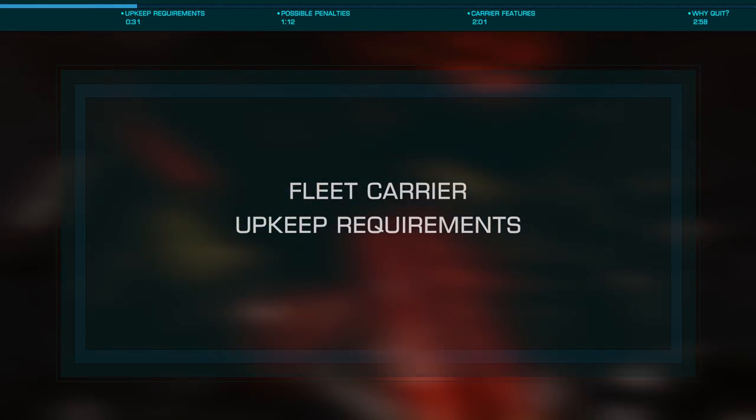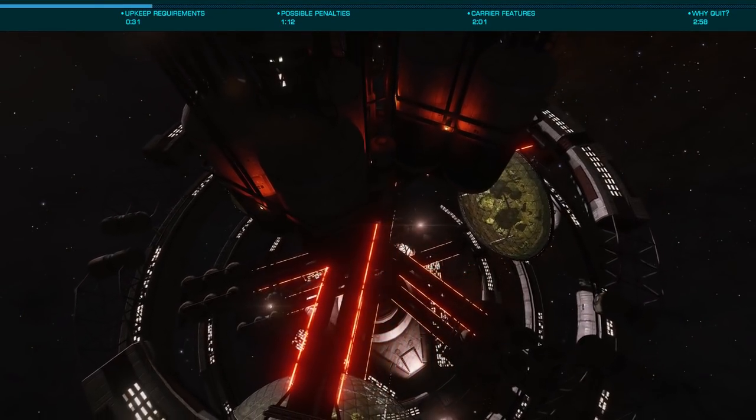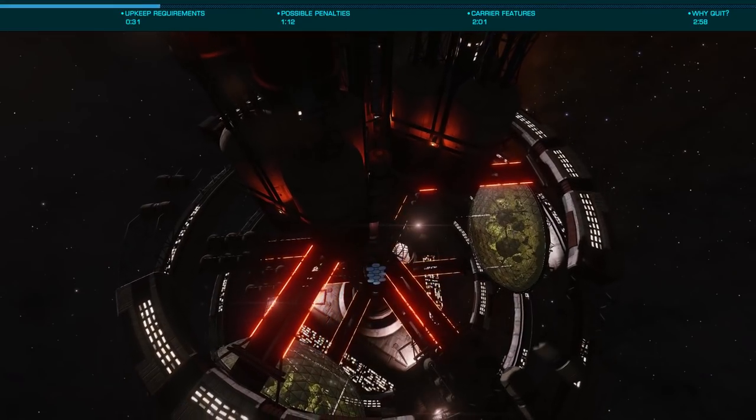As you may know, these ships cost 5 billion credits and will allow you to have 16 pads, letting you move ships around the galaxy in jumps of 500 light years.